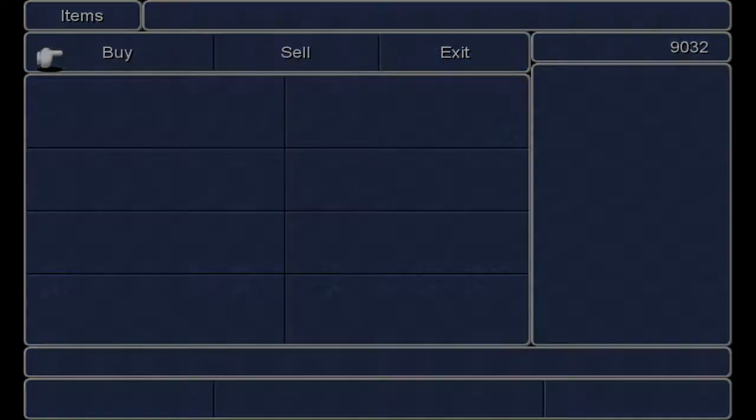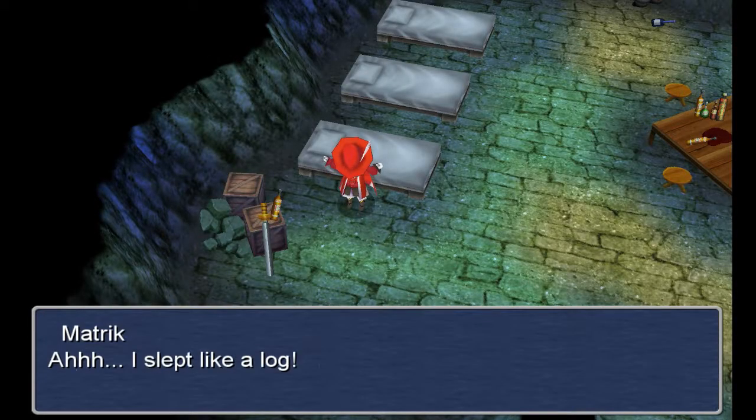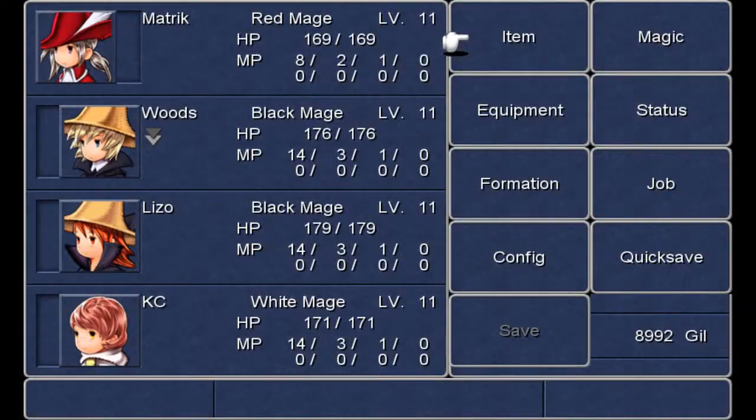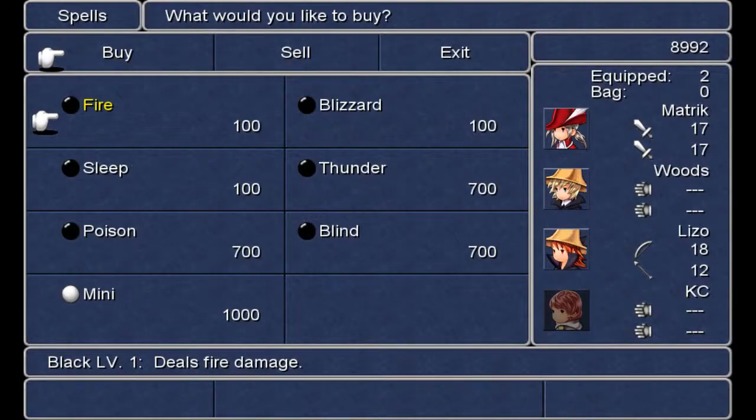I need to get him spells too. After two battles that goes away, and he's got 14 uses of a lot of those spells. I'm just going to go for the one that heals damage and inflicts poison. Might not be bad actually. Nah, I'll just have Lizzo do that.